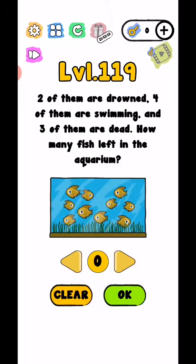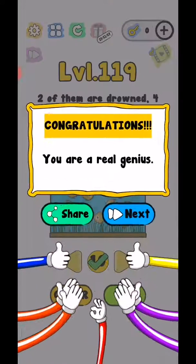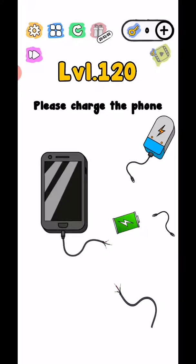Level 119: Two of them are known, four of them are swimming, and three of them are dead — how many fish are left in the aquarium? The answer is ten: two, four, six, nine, and ten — all ten. You are already engineers!